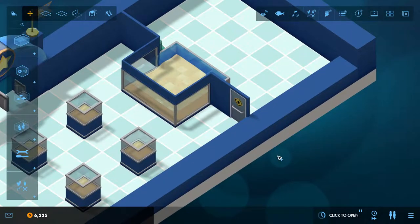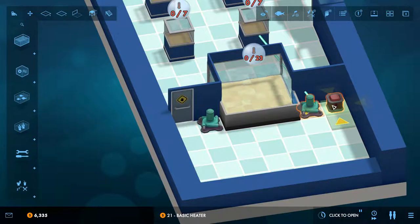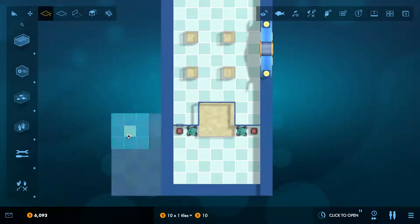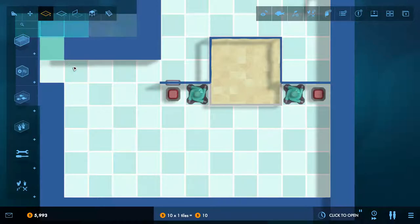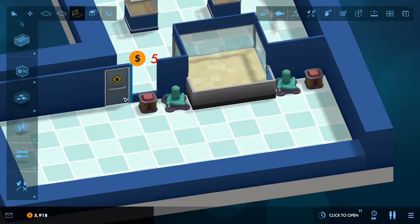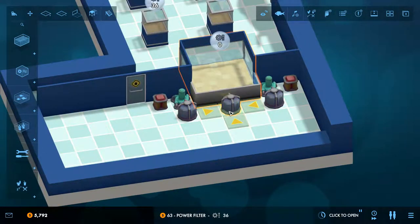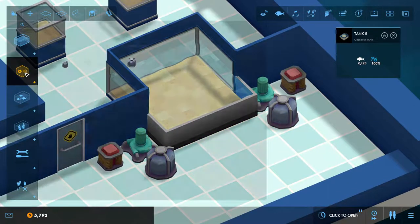Now we need some equipment. On this first tank let's put a basic heater on there. We're going to expand slightly - I never make enough room. We can put some wall across there and move this door there. We can get some pumps on - power filter there and power filter there, so those tanks are set up. And now we need to get some filtration on this tank. I'm thinking we're going to go for the power combi - just flip it round in the middle there.